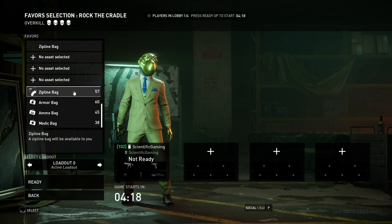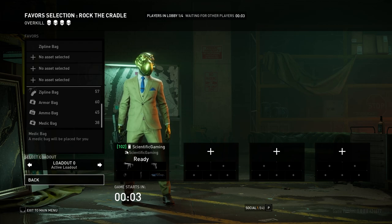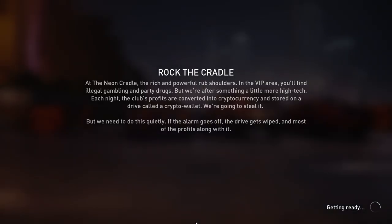Zipline Bag is actually useful; I'll try and show this off if I end up going down there. It allows you to go from the elevator downstairs back upstairs, letting you go back and get the paintings if you're going for a full pull and you've already rushed downstairs. Zipline Bag is okay, but only if you're going for a full pull. This is not going to be a full pull — I'll tell you how to do it in this run.